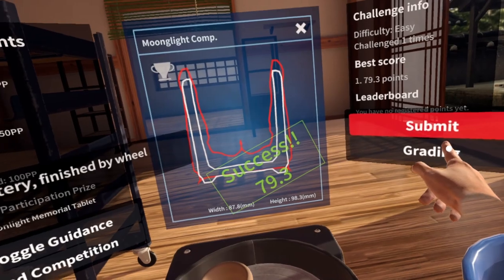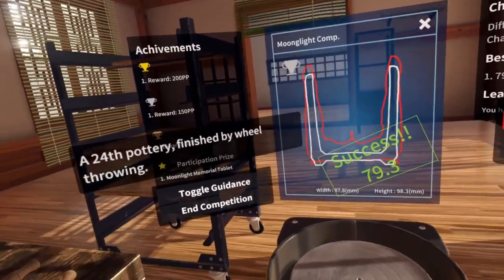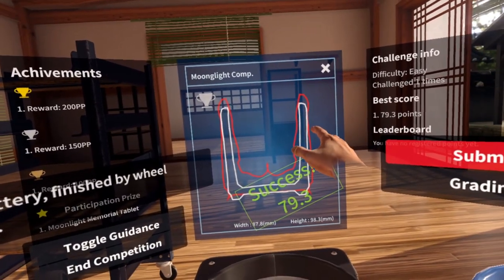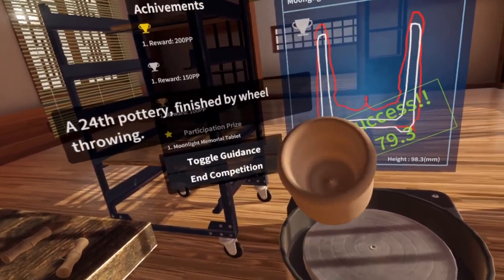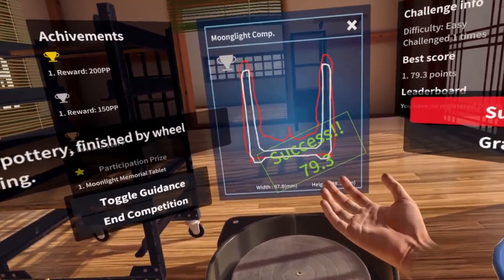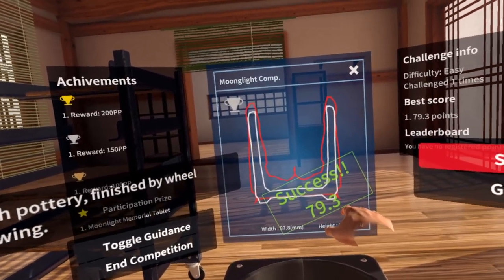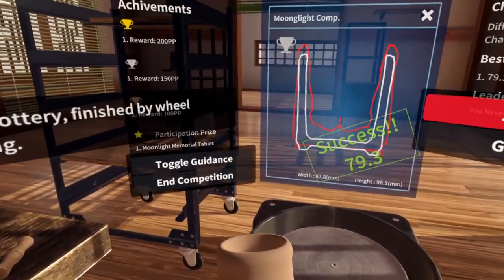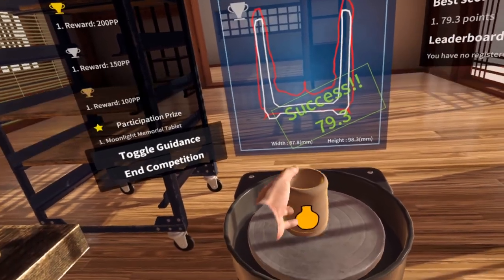Does it tell me to finish wheel throwing and dry the pottery? Yes. Let's go for grading. It actually shows you. Well, it's a lot more off than I expected, but I love that. I was pretty close with the width of the sides - the bottom I could have dug out more. It's hard to tell in virtual reality how deep you are. I got a success of 79 - that's almost an A. The sides I wanted to widen, and I should have measured the top. The biggest mistake was not going deep enough.